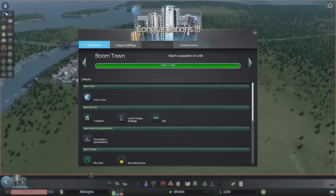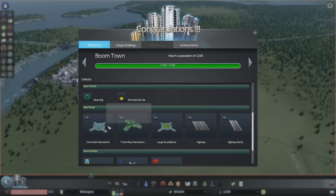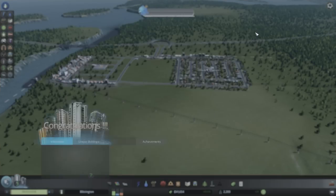I found this little thing over here — congratulations, we've now reached 2,200 people! We get a little transport, level 3 unique buildings, and a bus. We can also get ore specialization, a cloverleaf interstate, a six-lane highway ramp, a new advanced wind turbine, a cemetery, and a bus depot.